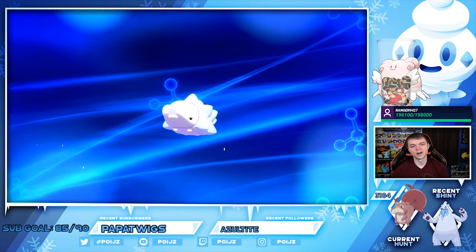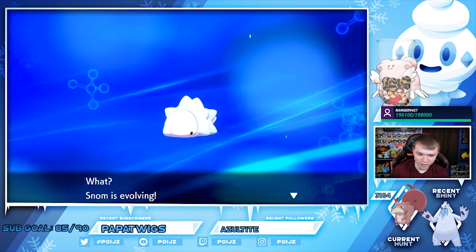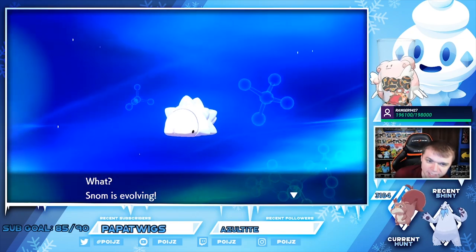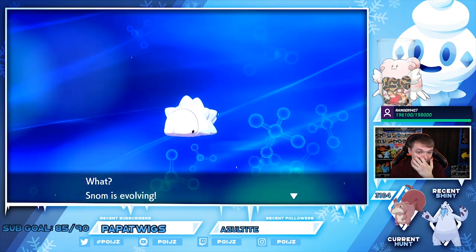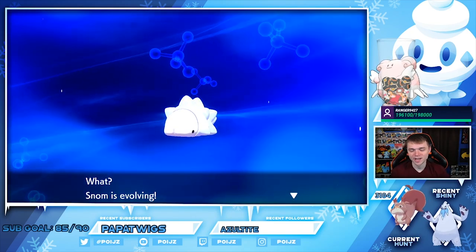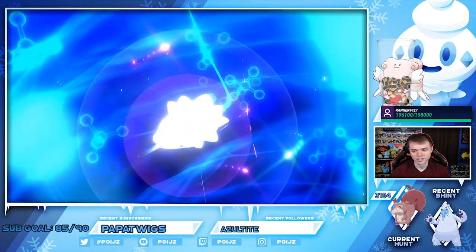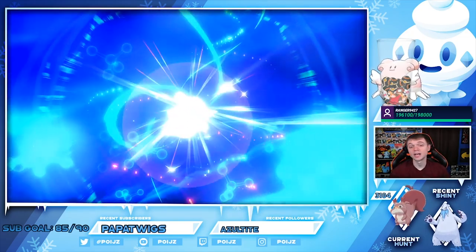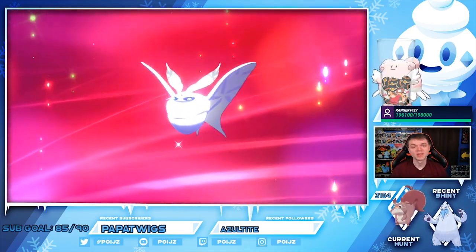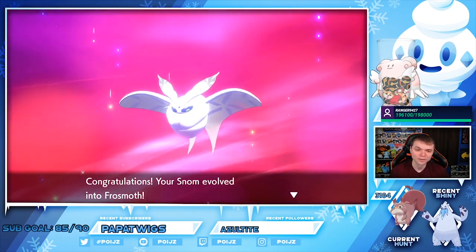Alright, here we are — finally got Snom to evolve! What I did was give it a couple of berries — about three — and then made it a curry and played with it in camp. It's actually really fast; if you literally just give it a curry, I think that's the fastest method. It needs max happiness of 220 at nighttime to evolve into Frosmoth. Very beautiful Pokémon — I can't wait to shiny hunt it in the future.